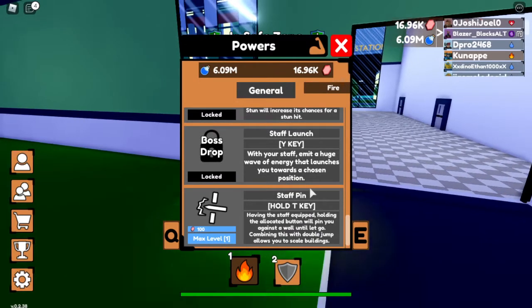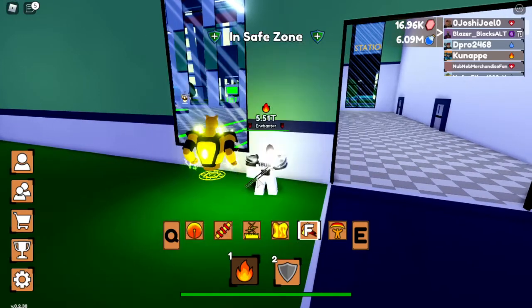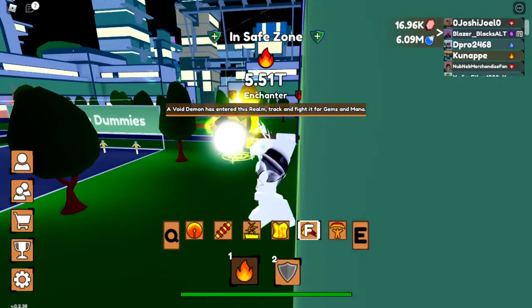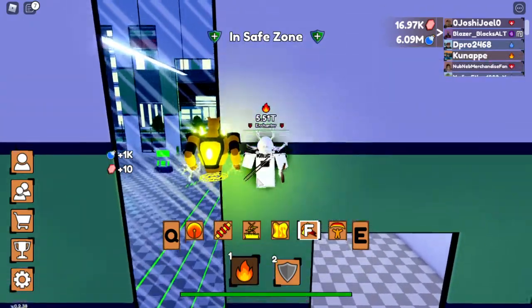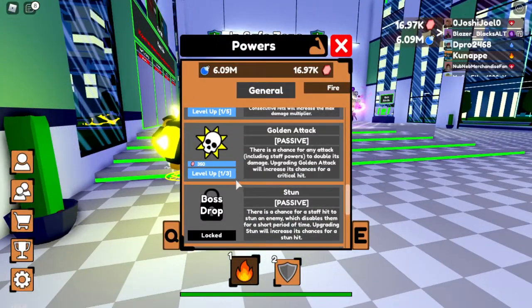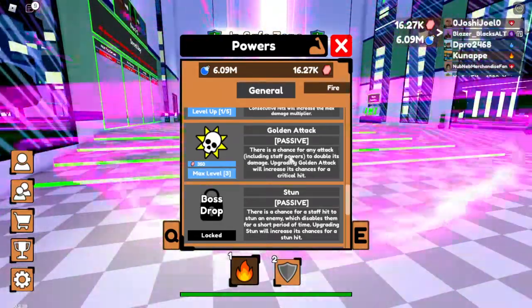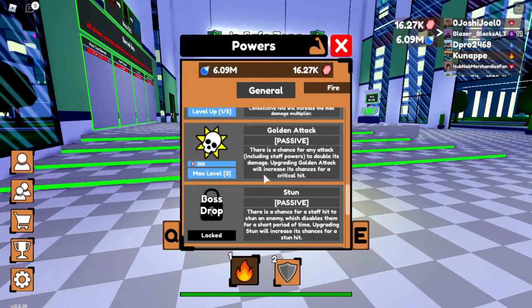The first drop I got is a staff — I think I got this from the club. I don't really know the use of it but I don't find it too efficient. The next one is the Golden Backpack, which is a passive — a very good passive. If you level it up, it gives a chance for an attack including staff powers to double its damage.